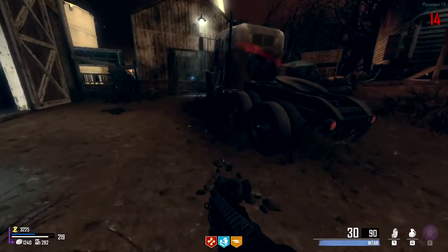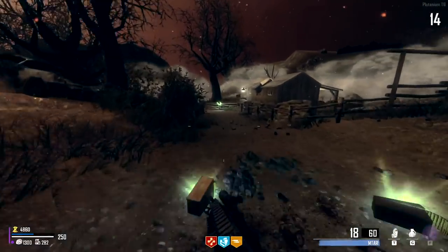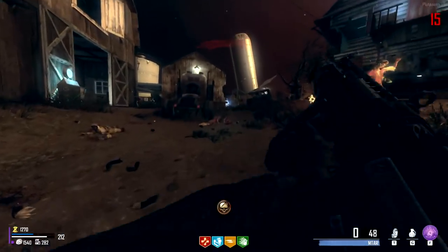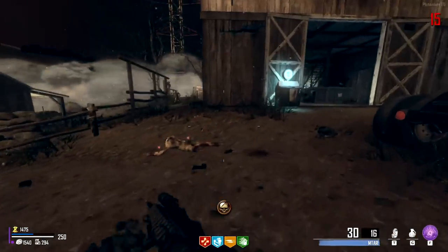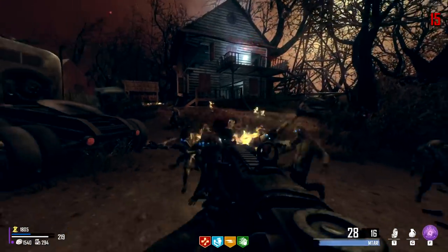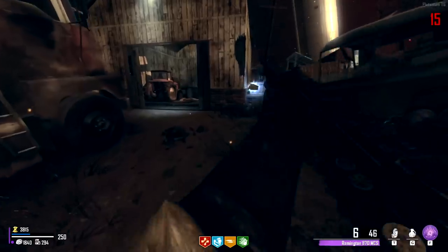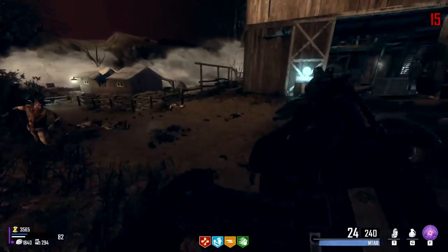The MTAR with double tap is so much better. Even without the fog I can still barely see what I'm doing. Clump all the zombies together and spray the MTAR. We can afford speed cola — but maybe better to get armor since we can spin the box and get a better rarity weapon. Imagine if Cold War had double tap as well as the rarities — it would be so broken. That's probably why they didn't add it. They could have added 1.0 though, which just doubled fire rate and was kind of mediocre before BO2.